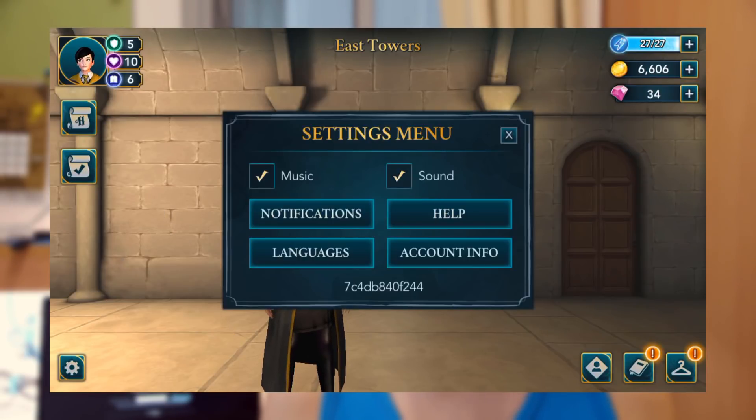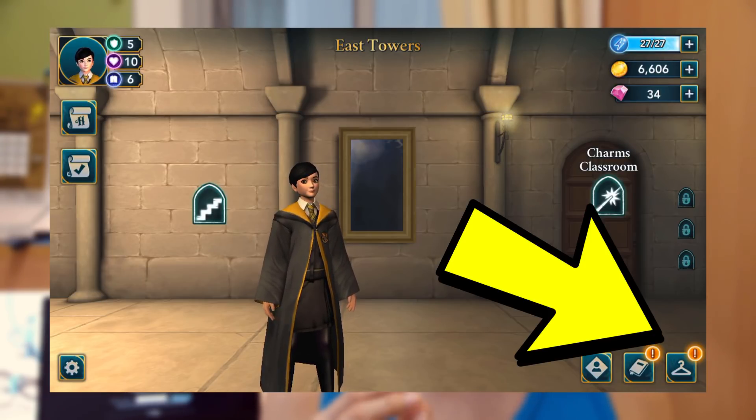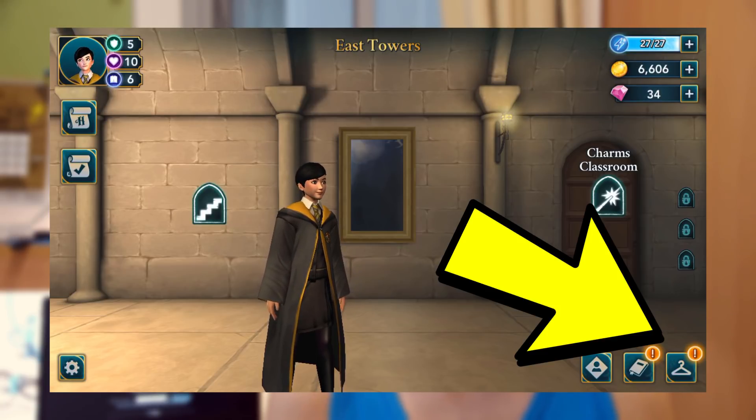The bottom left corner has the settings icon where you can change music, sound, etc. Clicking account info will redirect you to your Facebook account — again, I highly recommend linking it. In the bottom right corner, there's the hanger icon again for changing your avatar's clothes and appearance.